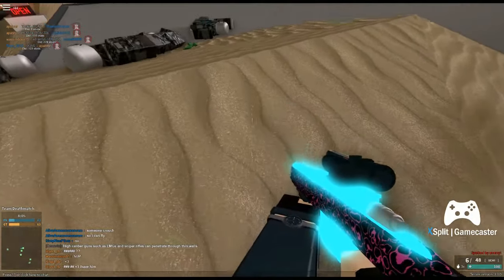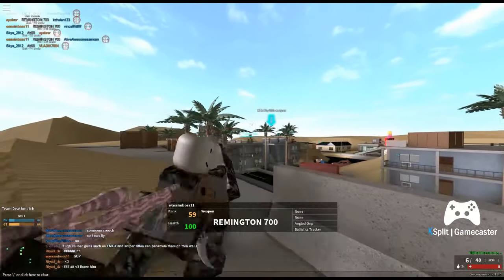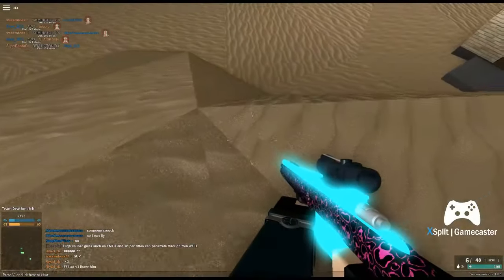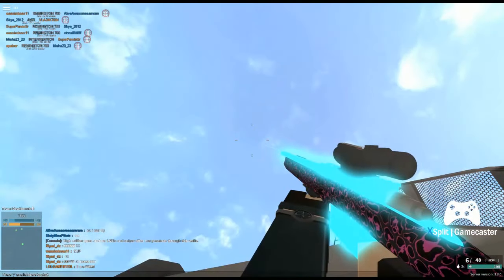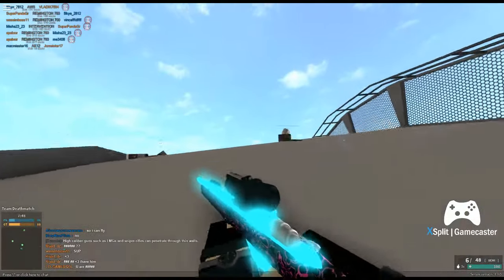You have to fully double-crouch and then stay as low as you can for as long as you can, and then the other person will have to crouch right on top of you, and then you start flying. It's very strange, yeah.